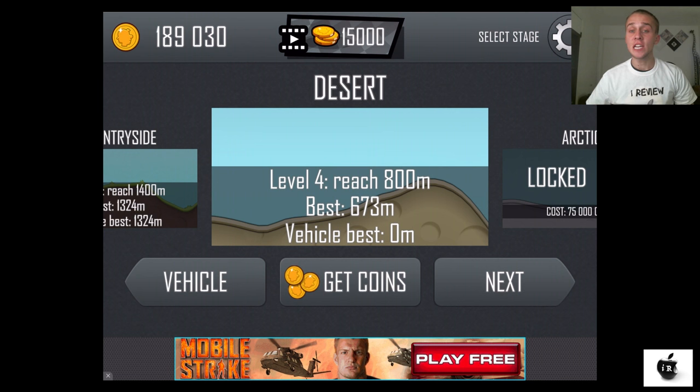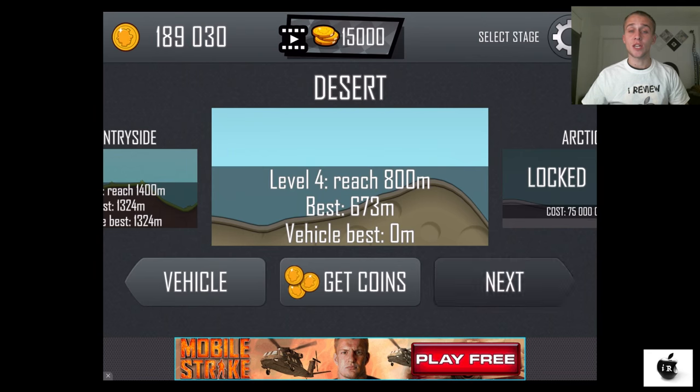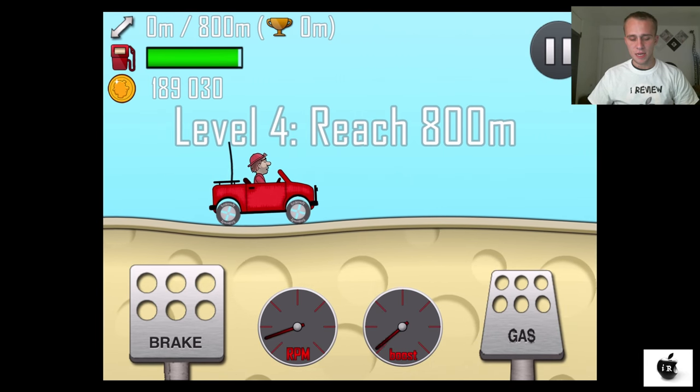Welcome back guys, it's our review channel. We continue playing Hill Climb Racing in the desert location and we're going to do level number four. Right now let's choose a vehicle — we're going to use a regular Jeep because we have to pass 800 meters, and since that car is the most upgraded in our garage, let's go.